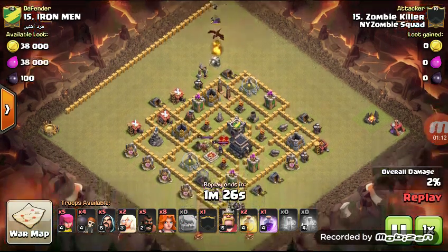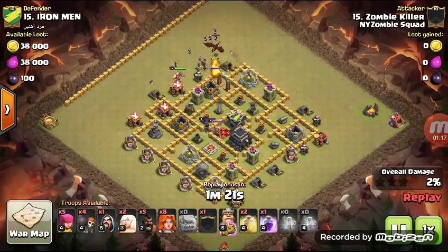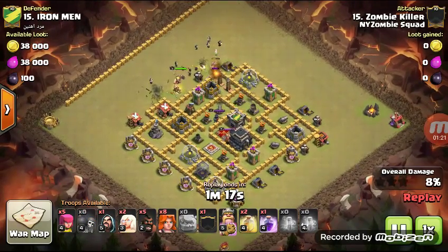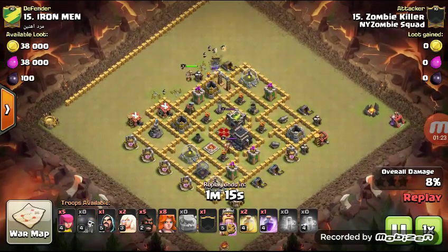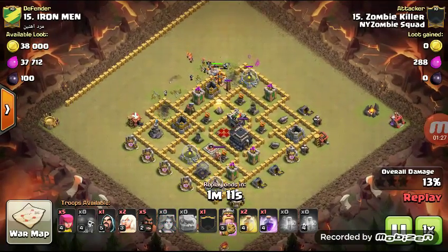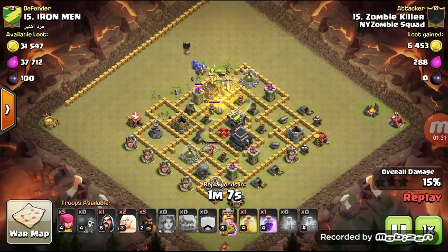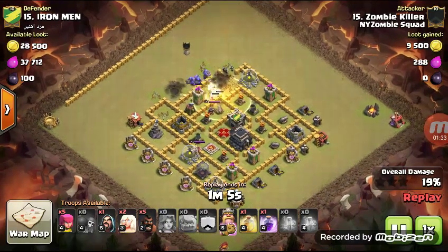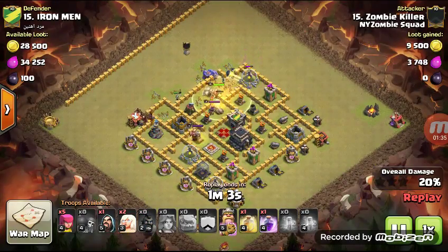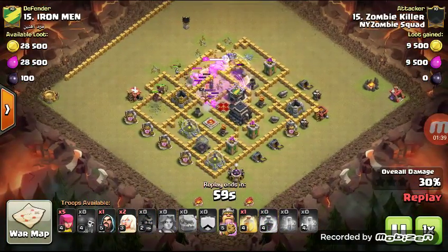Chase the drag down, get him out of the way. Start clearing some space. Sending the valks in with bowlers right behind, and start sprinkling hogs in.